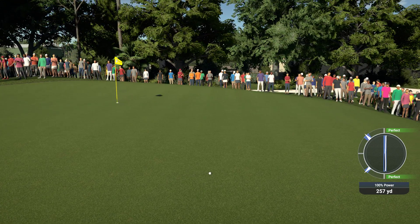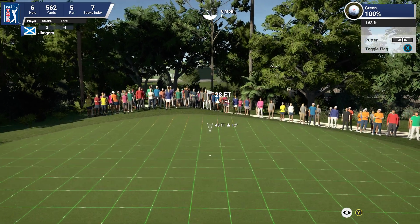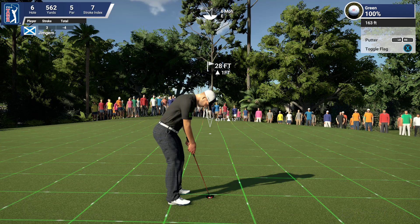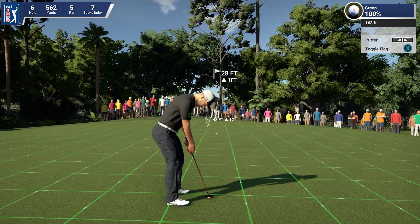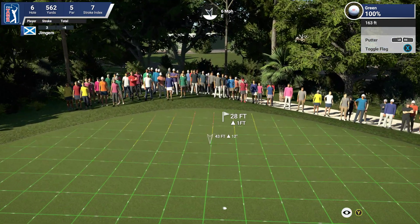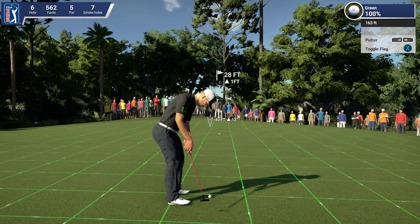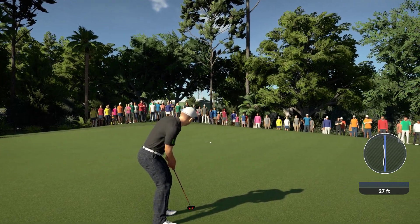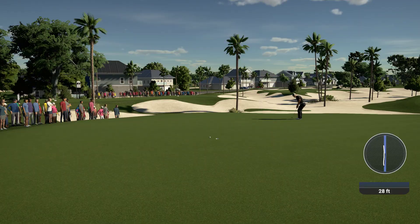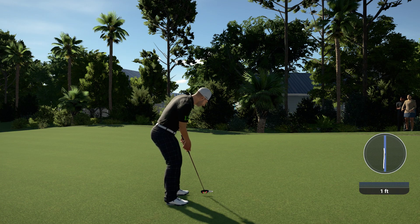As I've always stated: if you don't get the eagle, just go close to the hole and make sure you get your birdie — if it drops for eagle, it's a bonus. 28 feet, one foot up. Hitting this with a bit of power it shouldn't turn too much. It's turning just a little bit more than I thought — distance was absolutely spot on. Could have done with a little bit more pace and I might have got that, but we'll take the birdie.